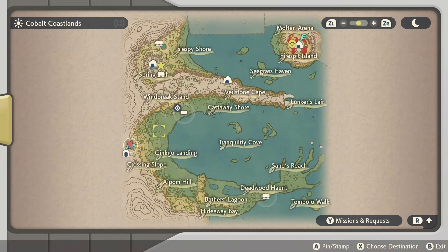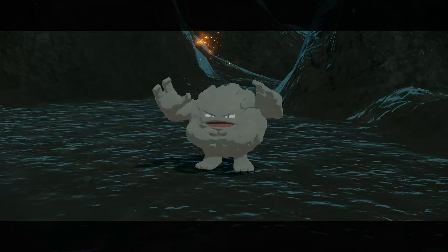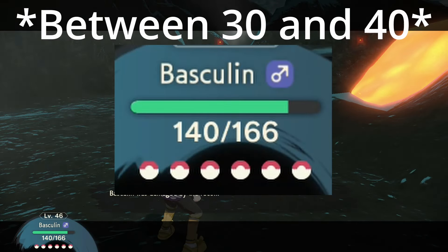The quickest and easiest way to achieve this is by going to the Molten Arena. Here we can find Magmars and Gravelers. Basculine should be able to one-shot each of these Pokemon using Wavecrash, each time doing about 30 damage to itself from recoil.